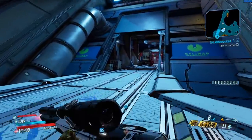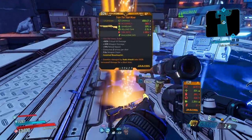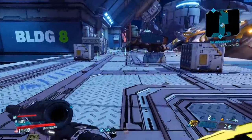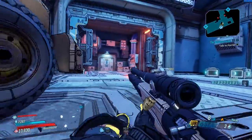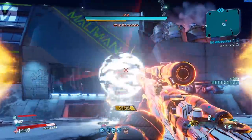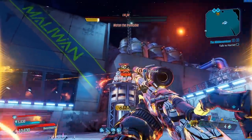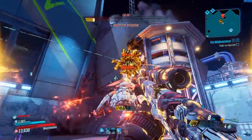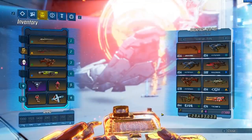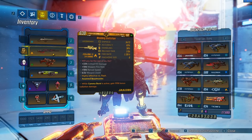Right now this is by far the most efficient way of getting legendaries with these two events active until April 2nd. After the bridge section we got two more legendaries. The Wedding Invitation is still probably the best sniper in the entire game — this is a level 53 Wedding Invitation on a level 57 takedown and it's still by far the best. Don't throw your Wedding Invitations away.